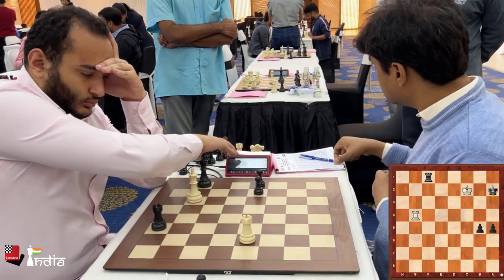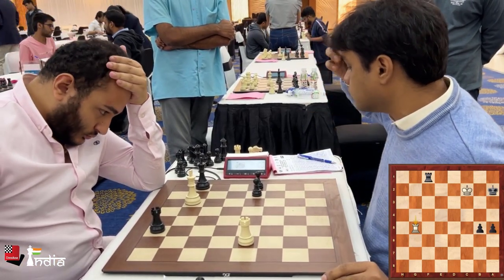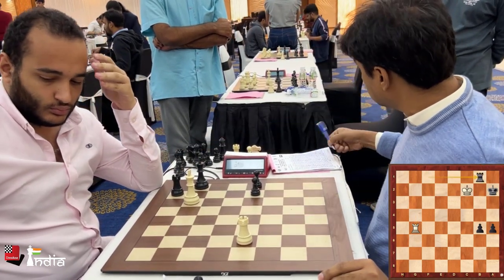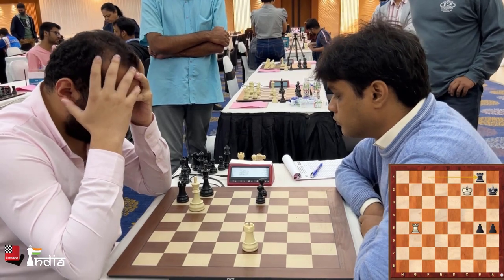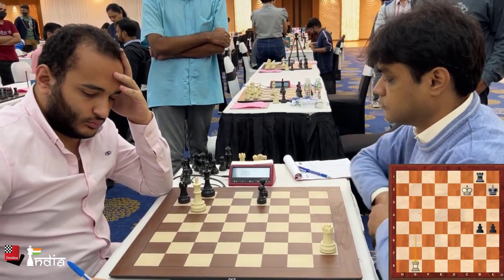What is his plan after rook g5 now — is he going to lose a pawn? Not really, because Nilothpal has his reply figured out. He plays his rook to b1, defending these two pawns. Here's the instructive part of this video.